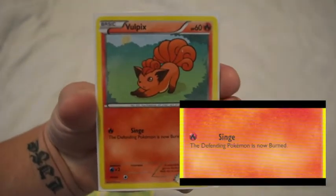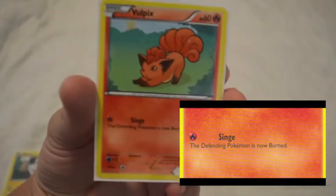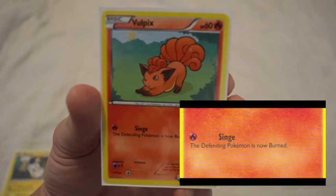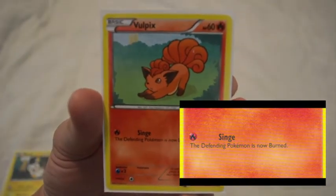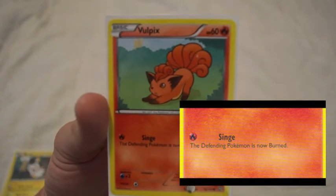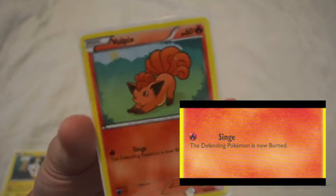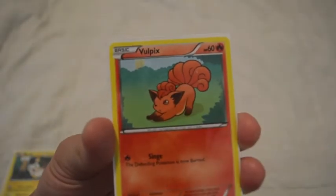I have four Vulpix from Dragons Exalted. This is also kind of a cool card to get out right away because the Singe attack means the defending Pokemon is now burned. So after your turn, they flip a coin and if they get tails, they're burned for 20 damage. After their turn, there's a total of 40 damage that could be done to them already.